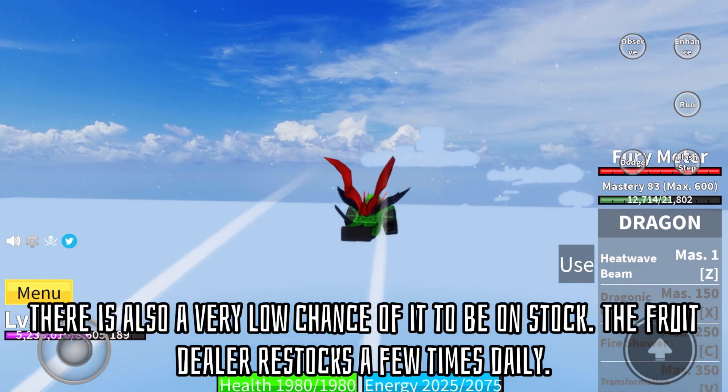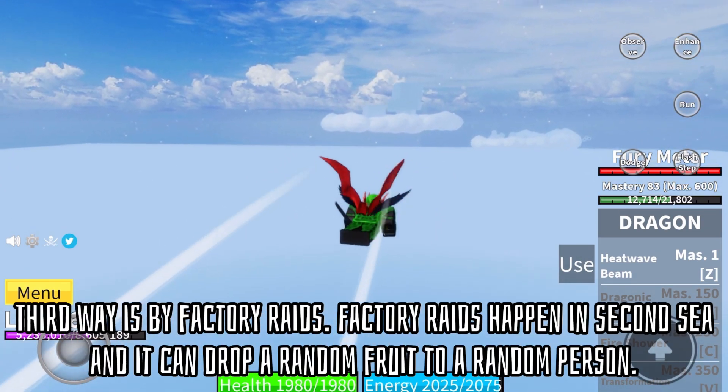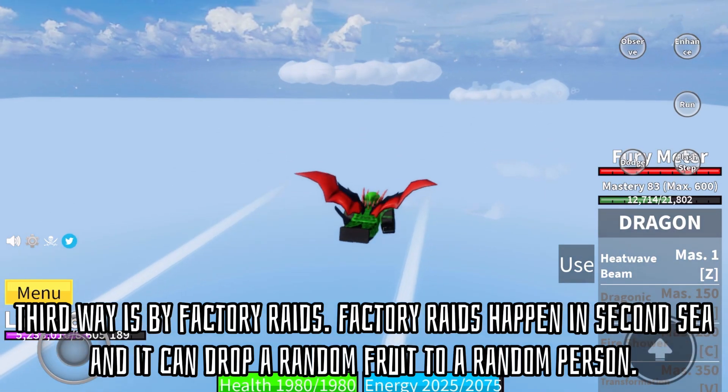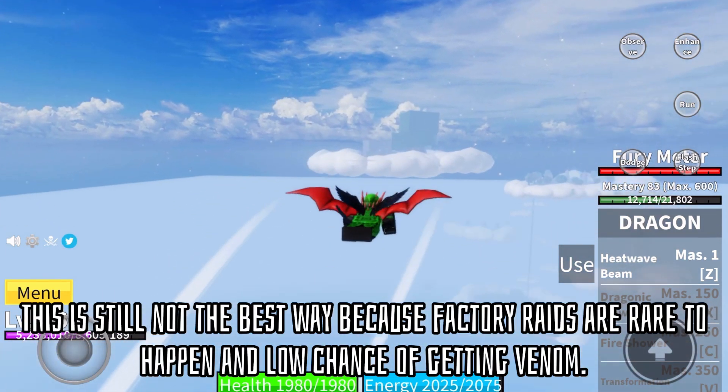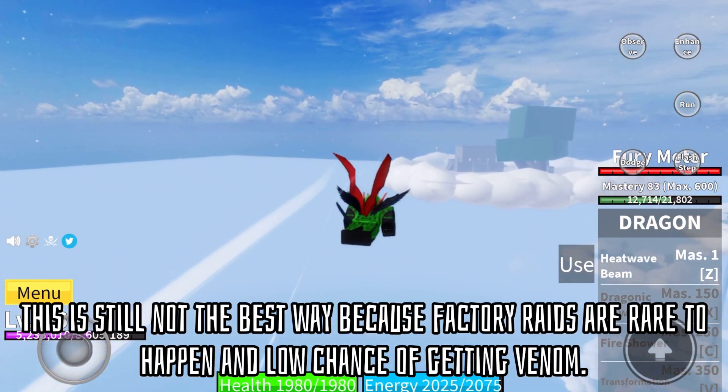The fruit dealer restocks a few times daily. The third way is by factory rates. Factory rates happen in the second sea and can drop a random fruit to a random person. This is still not the best way because factory rates are rare and there's a low chance of getting venom.